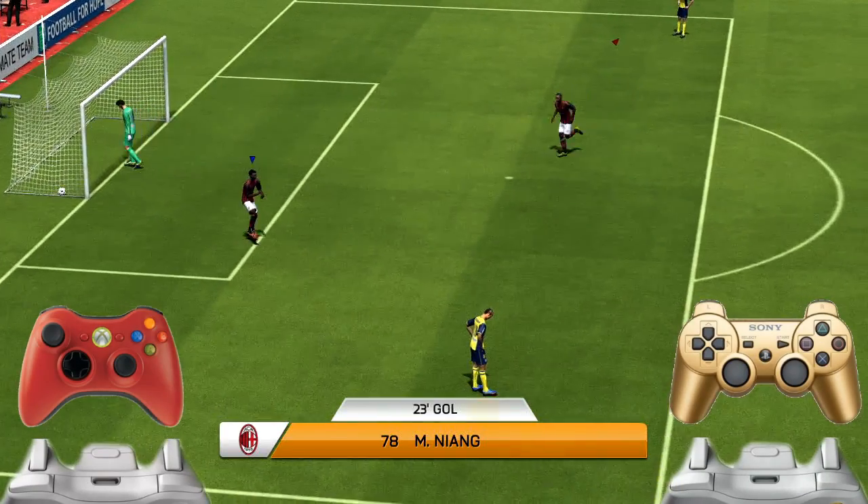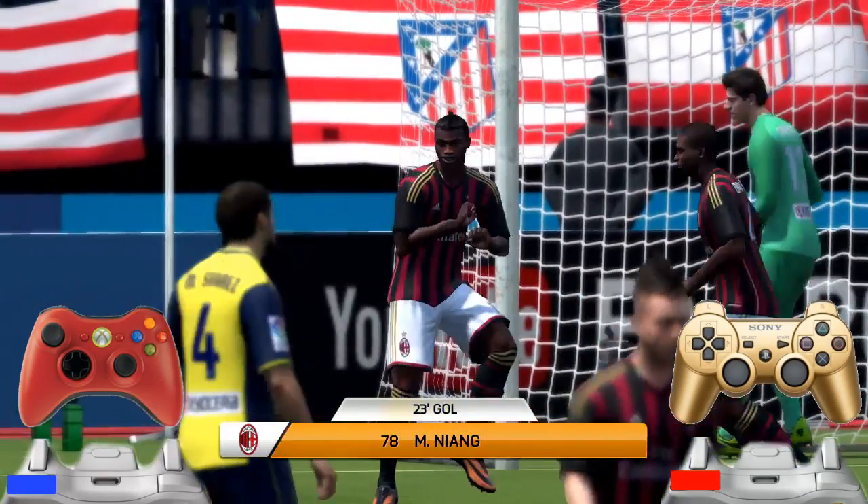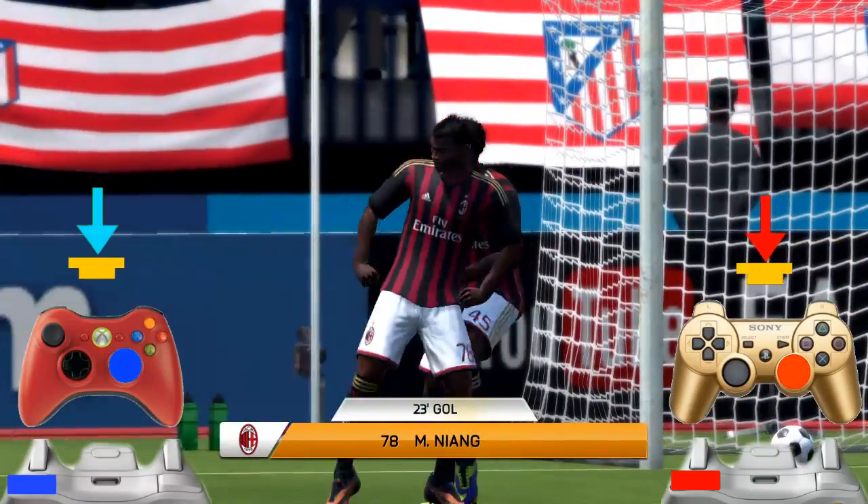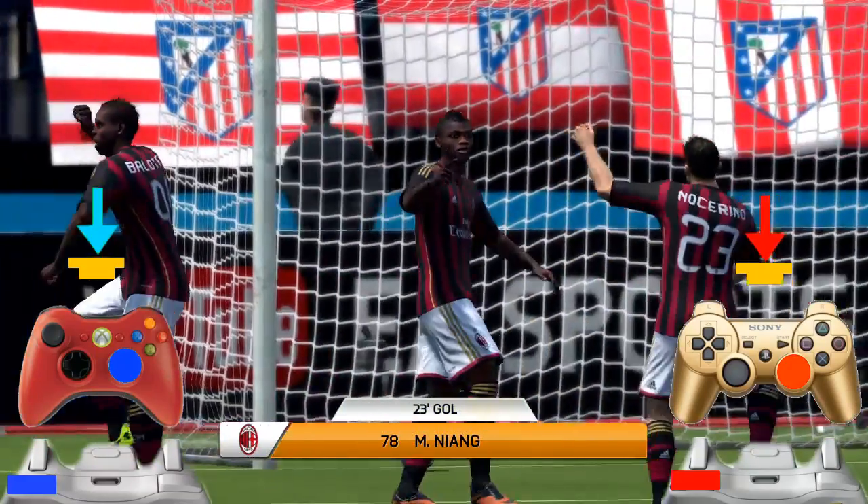The next celebration is 'El Baile del Caballo' — or Gangnam Style — costs 3000 monedas, available at level 55. Hold LB and push down on the right joystick (press it inward).